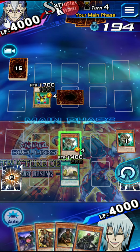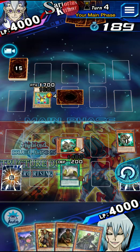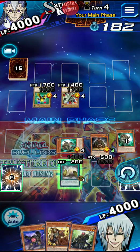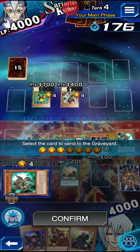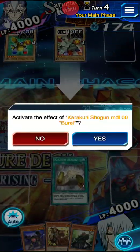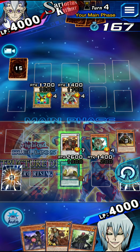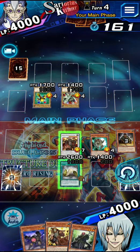Okay, so every time a Karikuri is changed positions it adds a counter, and on two counters you get to draw two cards. So we're going to summon this guy - he's going to change battle position. We're going to flip this one up. We will go into... I don't know, he's playing a weird deck, I doubt he has a hand trap. So I'm not going to go into Destroyer, I'm going to go into Beret. We're going to special summon a card from the deck - we'll grab another one of these guys. And I just misplayed. I could have got an extra card draw.